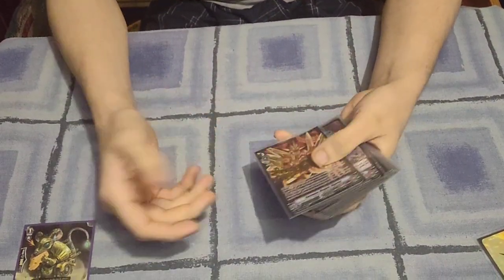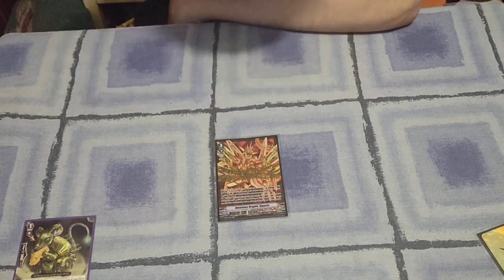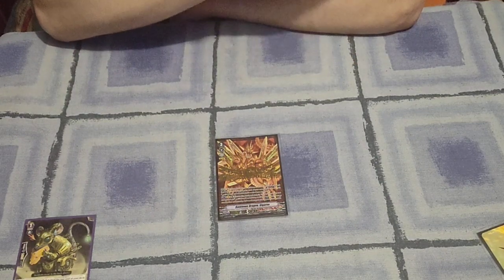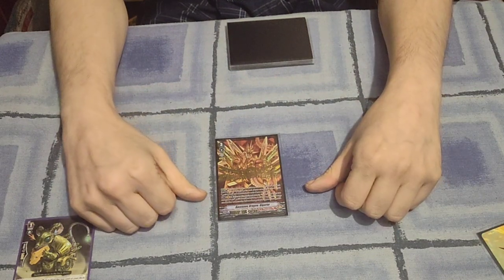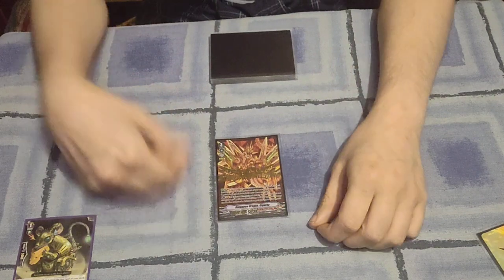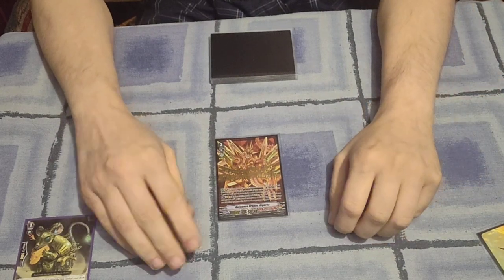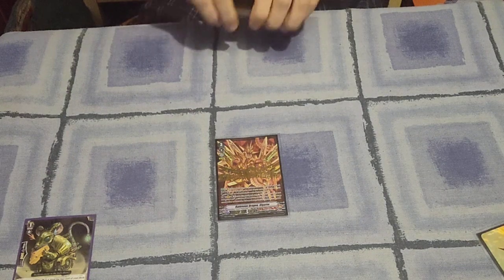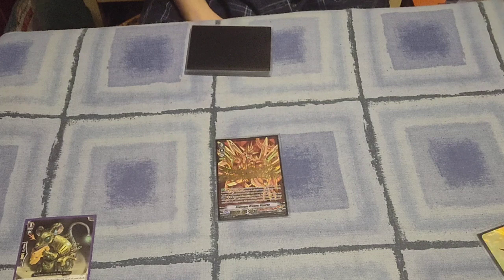No need to cover the starter because it's obviously Dragonhead — there is no other. For grade 3s, starting off we have Gigarex at four copies. His first skill is an auto ability: when it attacks, I can add one gauge to any of my rearguards, and he gets 5,000 power for each one of my rearguards, regardless of whether I put a gauge on them or not. His second ability costs removing five gauges to give three of my rearguards 5,000 power, and if my opponent is on four damage or less, I can deal one damage.